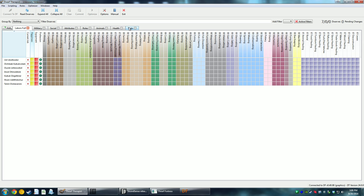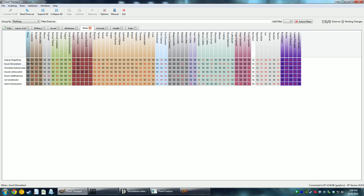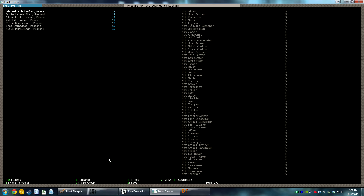You can go to attributes and actually see what they'd be good at — or roles — and then appoint people who are already pretty good. These guys are actually pretty average at everything; they're really not that good at one thing or another.